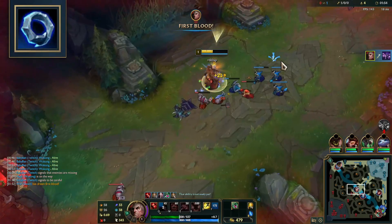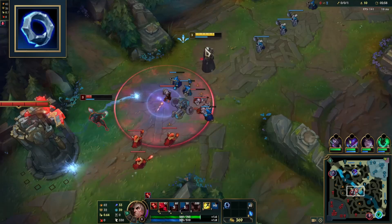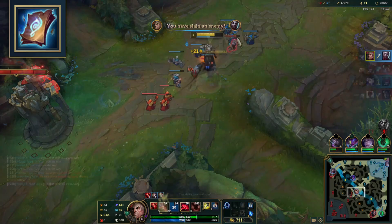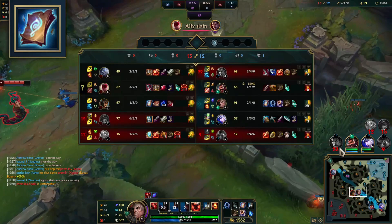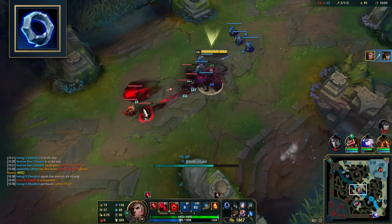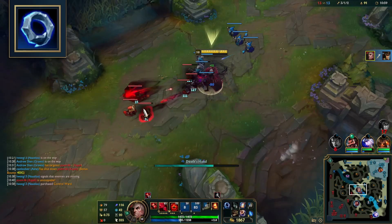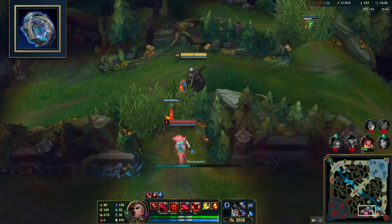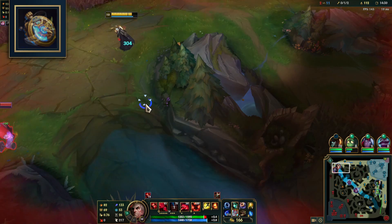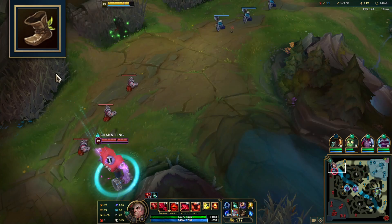As for starting items, Doran's Ring plus 2 health potions is the most common start. Corrupting Potion is the best start when you've taken Biscuit Delivery and Time Warp Tonic runes, but it's still viable with others. Some early buy components to keep in mind: Lost Chapter is the first main goal in laning phase — it solves most mana issues and builds into your mythic. Dark Seal is a solid quick buy if you base with less than 400 gold. A Stopwatch can be game-changing especially against champs like Zed. Pick up Boots of Speed whenever you have an extra 300 gold, or prioritize them to dodge skillshots against heavy poke champions.